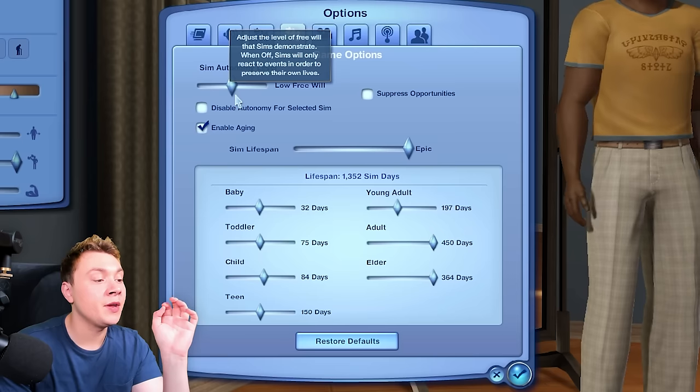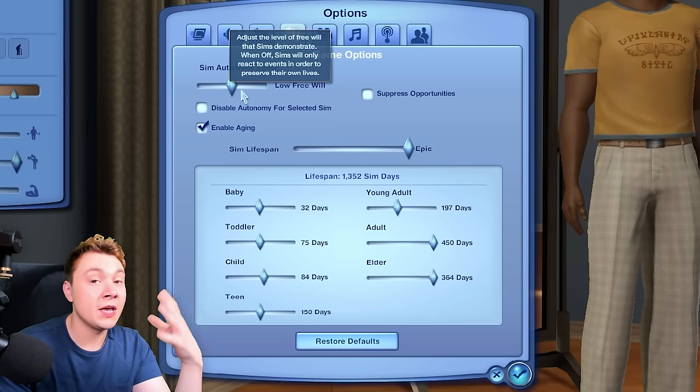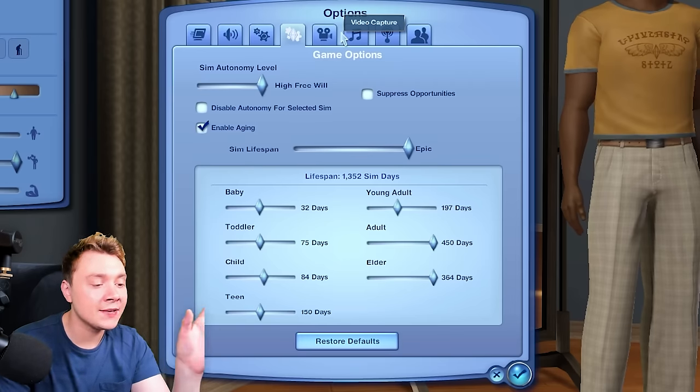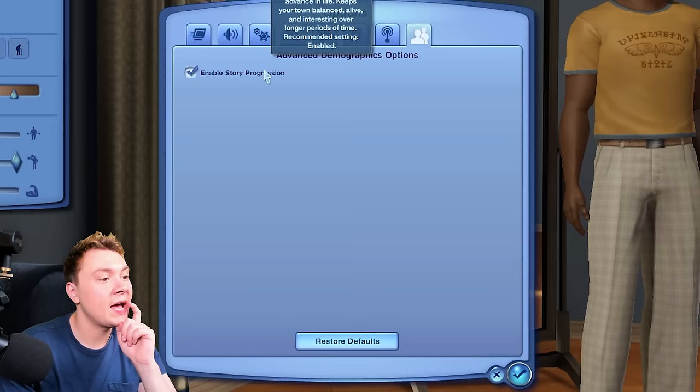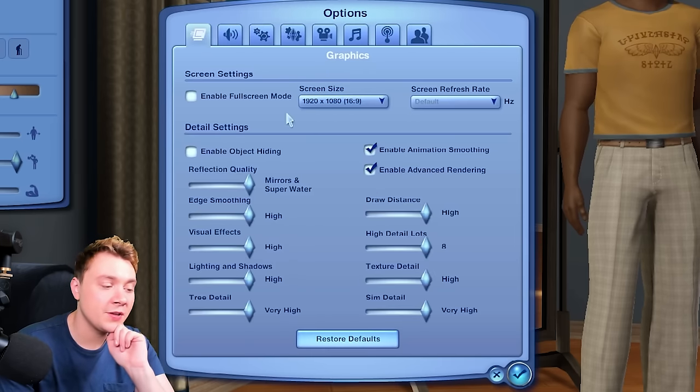We have different levels of free will — low free will and high free will. Low is basically just to preserve their life and fulfill their needs; high is to do other things. In The Sims 4, we don't really have that mix, which I miss. And we have story progression in Sims 3, which I think was quite good, to be fair.